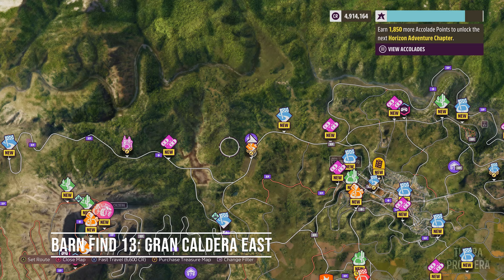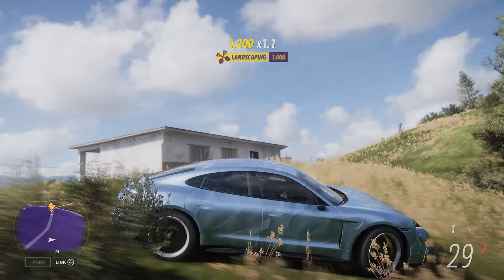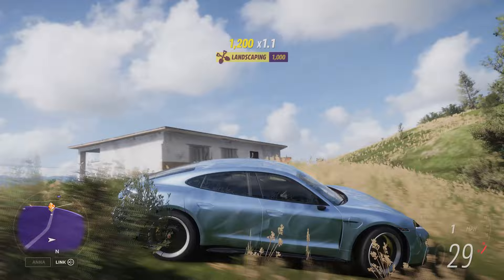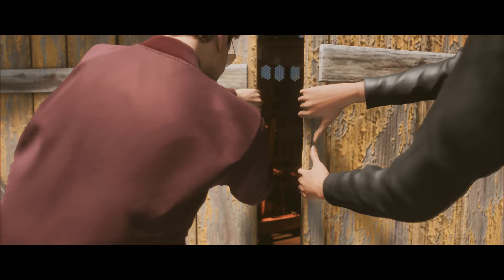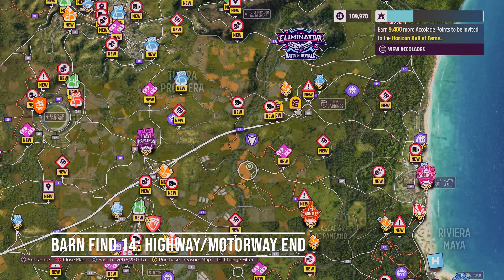The penultimate Forza Horizon 5 barn find in this list is back near the Gran Caldera Volcano, east-ish, this time just off a main road. There is a race to the south in case you need a clue. Find it and your reward is one of my favourite BMWs ever made, the 2002 Turbo. This was BMW's first turbocharged production car and I think the first turbocharged production car in Europe. It is how it looks that makes me want one very much.